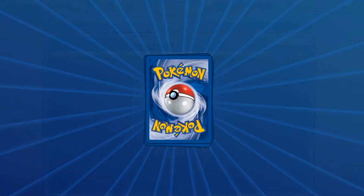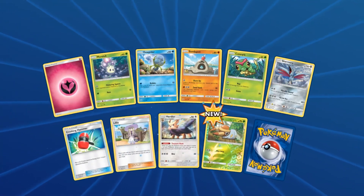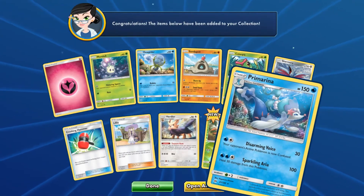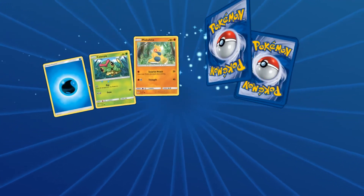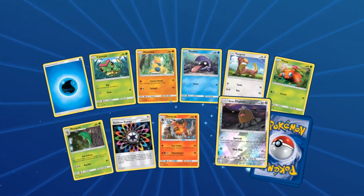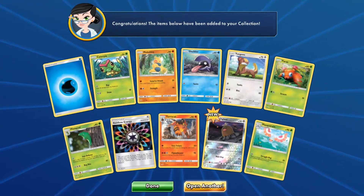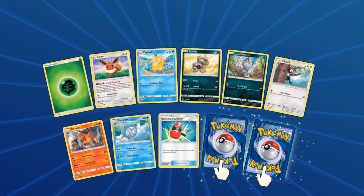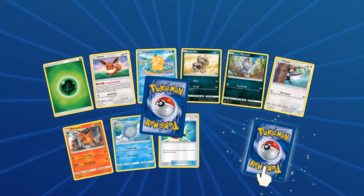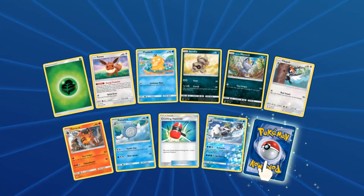Stoutland regular rare — alright, final three. Do we get another full art? Primarina regular rare. Alright guys, last two! Marowak regular rare. Come on Sun and Moon, you've been so fantastic, don't let me go out on a low note. We have two rares — Probopas reverse and our final pull guys, the final pull is...